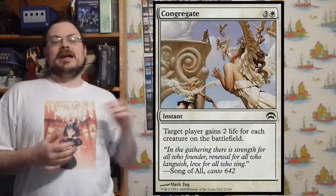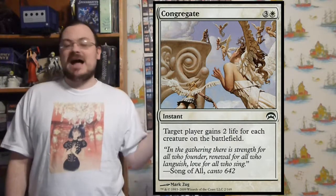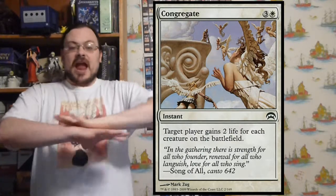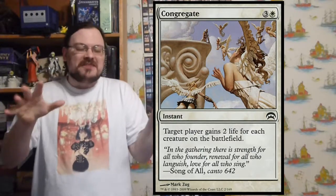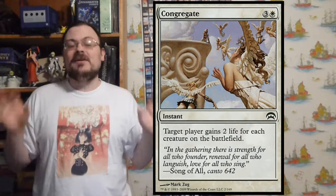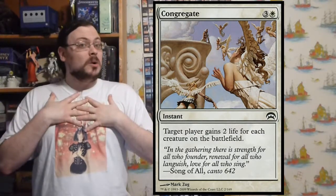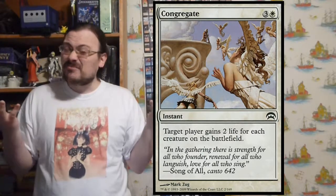Then there's Congregate — target player gains two life for each creature on the battlefield. You look at every creature out there. That's why this is really good in a multiplayer game: you have a whole lot of players with a whole lot of creatures, and whoever you target gains two life for each of those creatures — could be you or someone else if it's more appropriate.